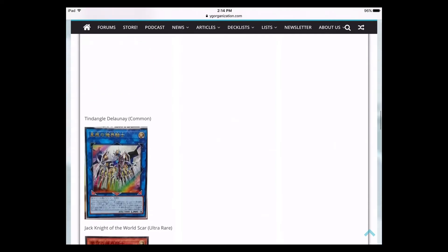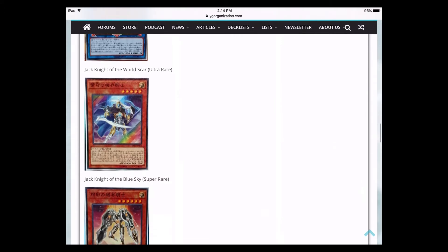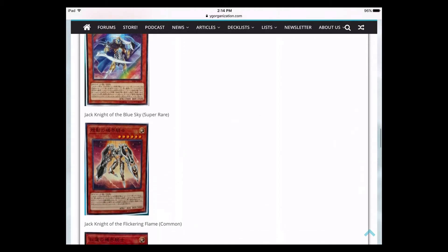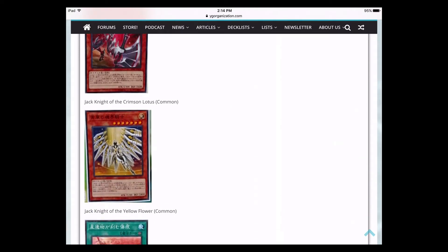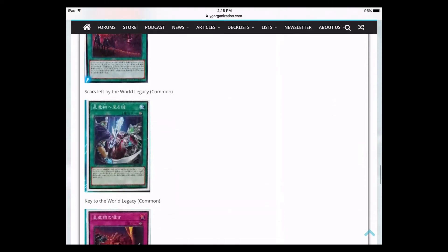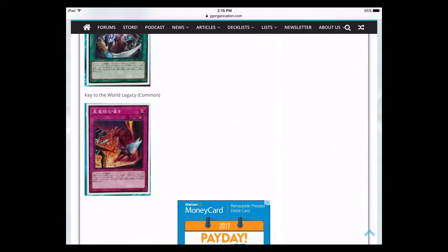Jack Knights also get their own Link 3 monster with markers pointing diagonal down-left, diagonal down-right, and straight down — pretty helpful. It's an Ultra Rare. There's another monster, Jack Knight of the Blue Sky, which is a Super Rare five-star. Then a bunch of commons: Jack Knight of the Flickering Flame, Jack Knight of the Crimson Lotus, and Jack Knight of the Yellow Flower. They also get their own field spell, a continuous spell card, and what looks like a continuous trap card.